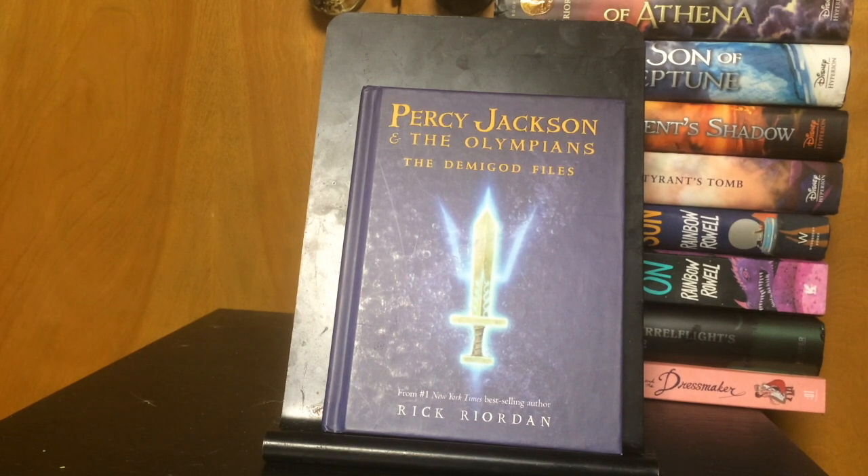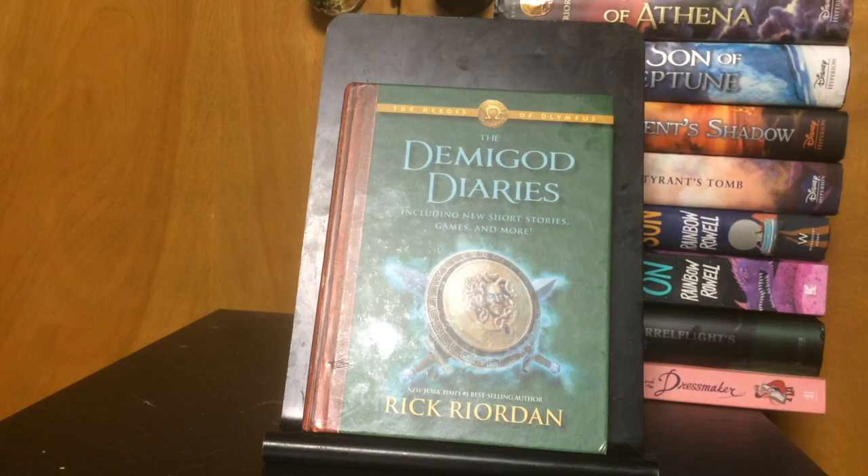I picked up Percy Jackson and the Olympians: The Demigod Files, which I believe is a collection of short stories that follow Percy Jackson in the first series. I couldn't help but pick it up from the library sale. Lastly, of the Rick Riordan books, I picked up The Demigod Diaries, which is a short story collection from the Heroes of Olympus series. I've not read this and I'm curious to see what the short stories bring to flush out the series.